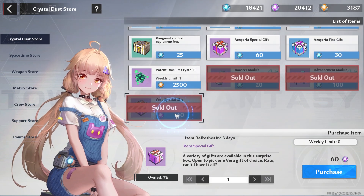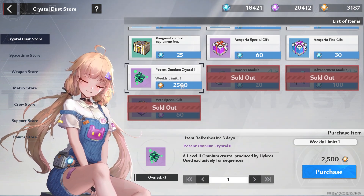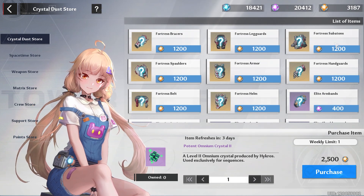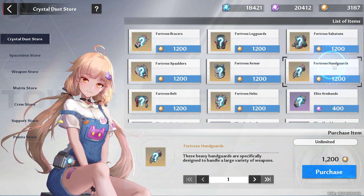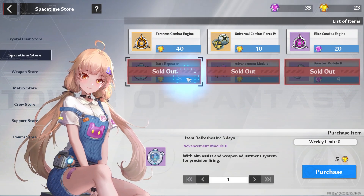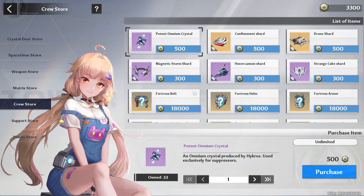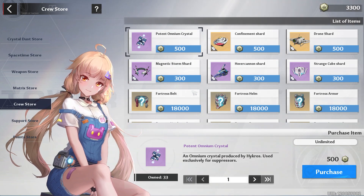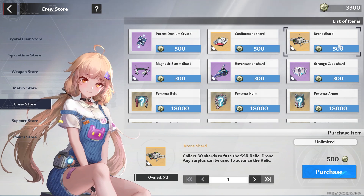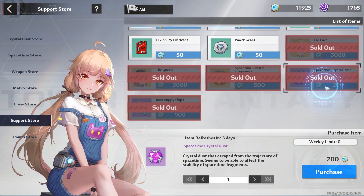In the crystal dust store, buy your advanced modules, booster modules, and very special gift for the week. For potent omnium crystals, I recommend you pass — you should have enough to reach an 8.3 or even 8.4 suppressor through exploration alone. You can use crystal dust to buy boots or hand guards. Space-time store: buy your booster modules, advanced modules, and data repeater. Cruise store: only spend points on relics — I recommend space-time rift unless you have a level three omnium shield; if you have both, consider getting the drone to at least level three.